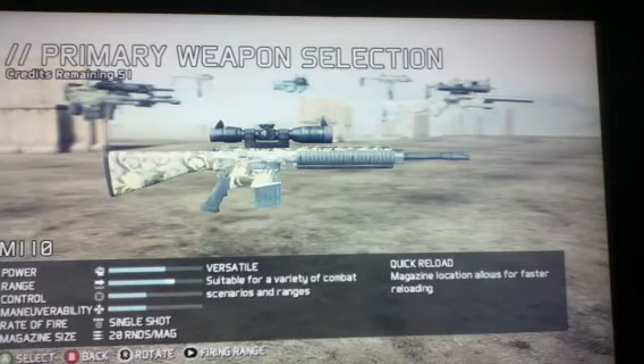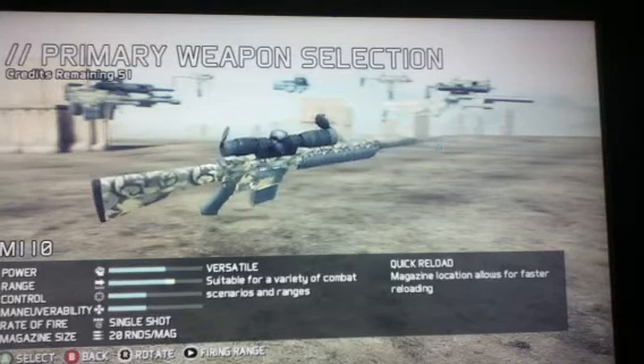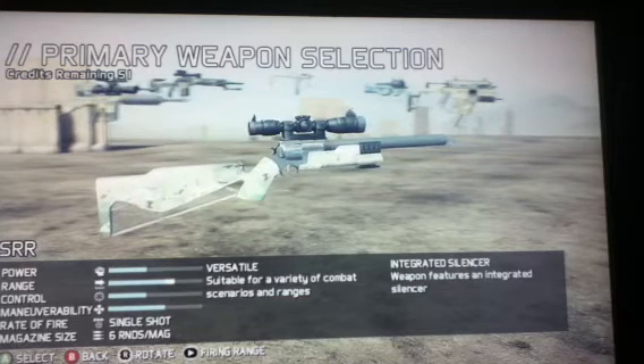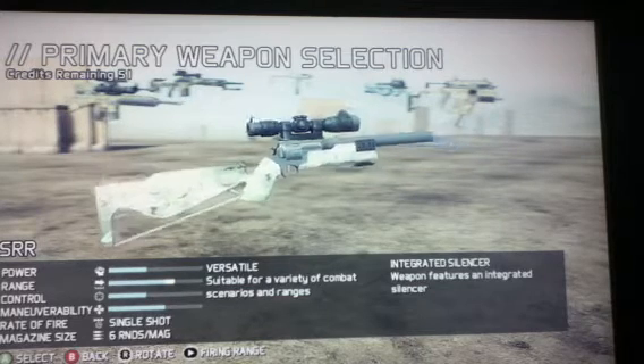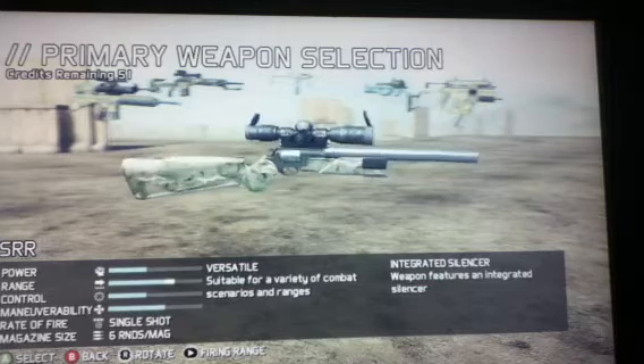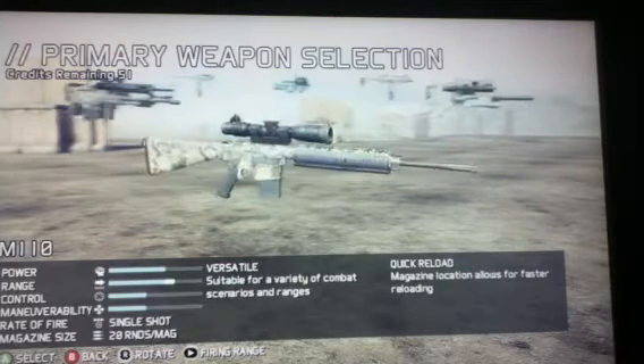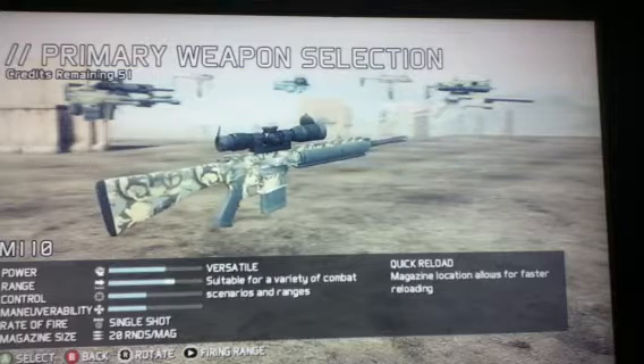Use this one for when you're running around — it's about medium distance. Use this one if you're just running back and forth around the map, and this one you're gonna want to use if you're defending an area and you're up close and personal. This is a short-range weapon, 6 rounds per mag, single shot. This one is single shot also, 20 rounds per mag.